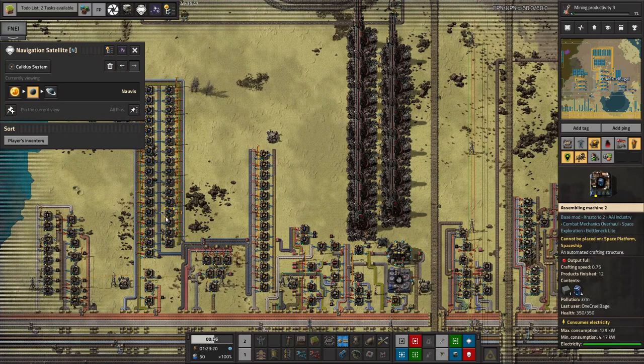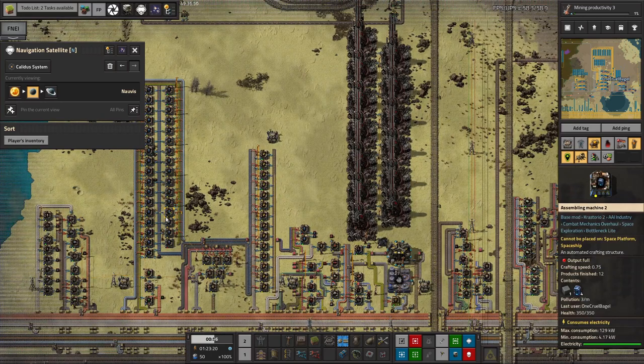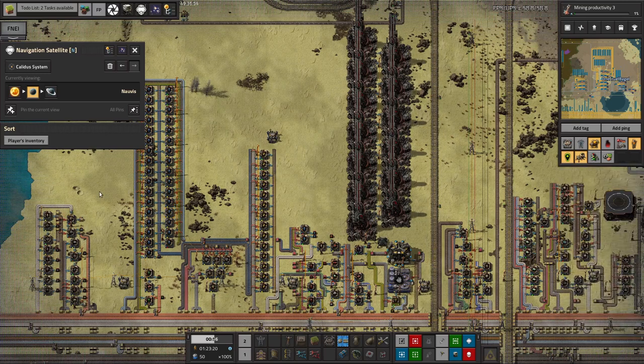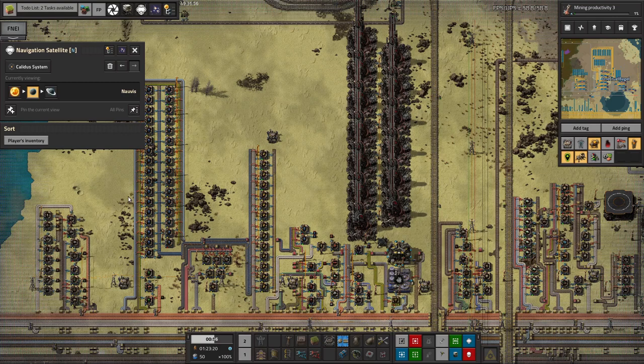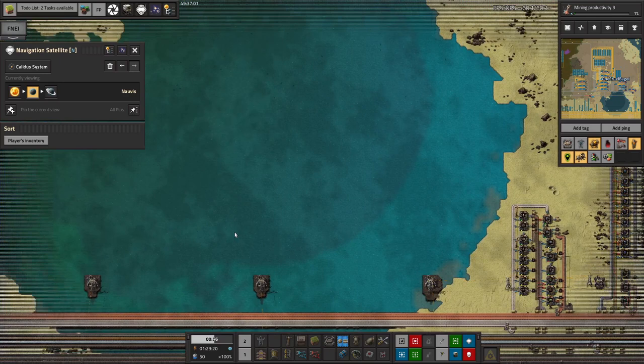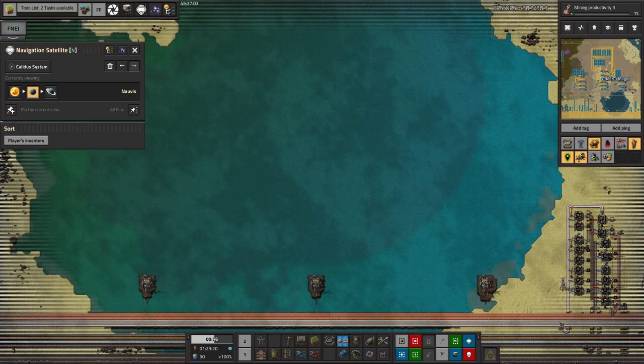There's quite a lot to be done on the Vulcanite planet — it's going to be a fairly big project. Tristan's already spent one and a half streams out on the Cryonite planet due to technical difficulties and the server crashing, and I've spent less than half a stream out on the Vulcanite planet. So it's going to take us a little while, I think.